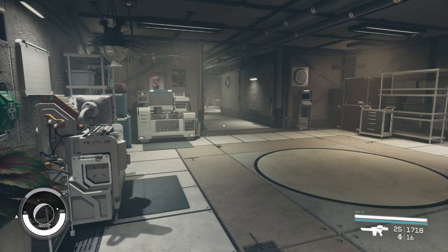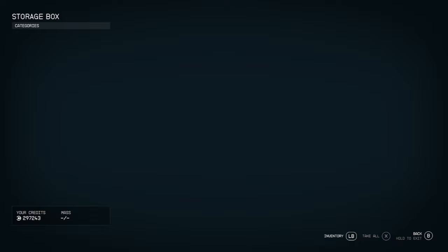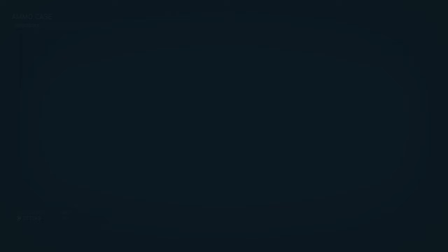So if you head into the lodge and down into the basement on the right hand side, some people have a large chest underneath this tool rack — I don't. However I do have a little storage box on top of this table, and if you notice in the bottom left, the mass is infinite — you can hold as much as you like in here. I'm just going to plonk a load of resources in there from my inventory, so my inventory is now bare and they're all in the storage box.